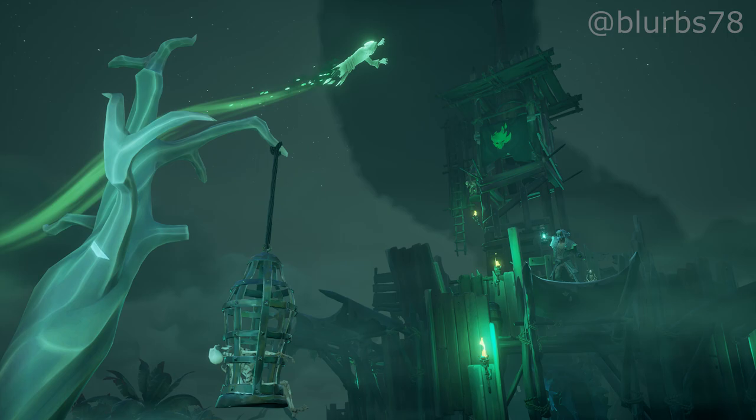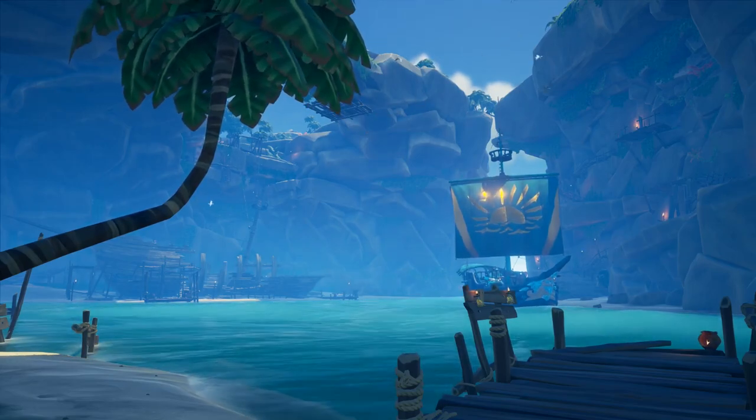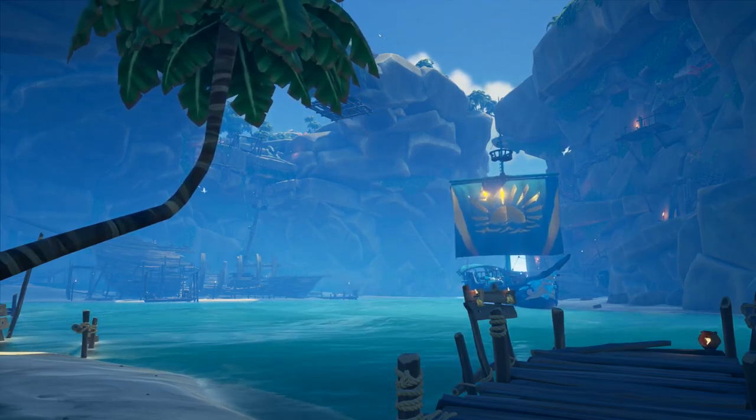Next is depth. It helps to have an established foreground and background in your photo. In the one I took I have the tree with the cage up front and the Fort of the Damned tower in the back. Here in-game I'm just going to put this tree right up front and then my boat in the background.